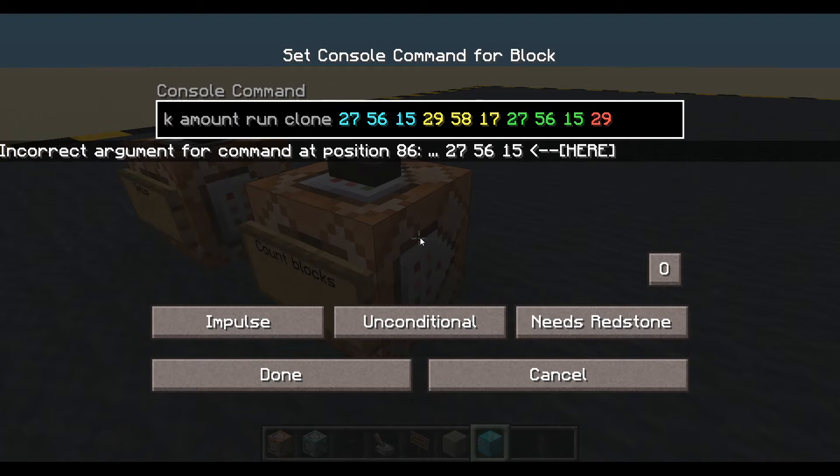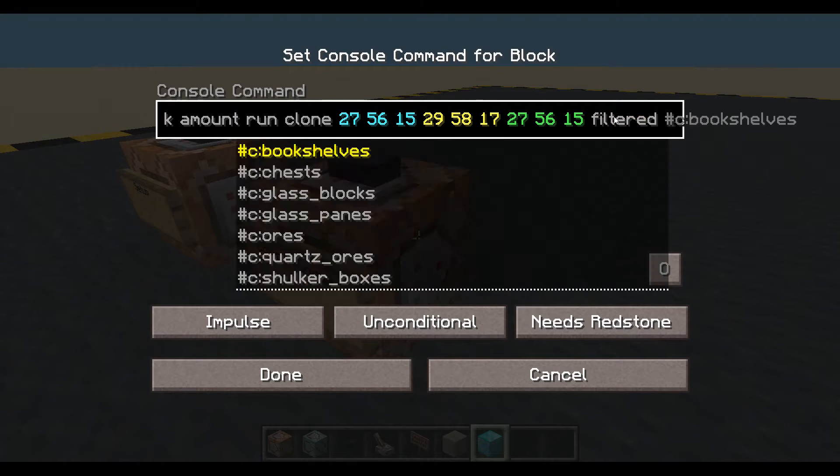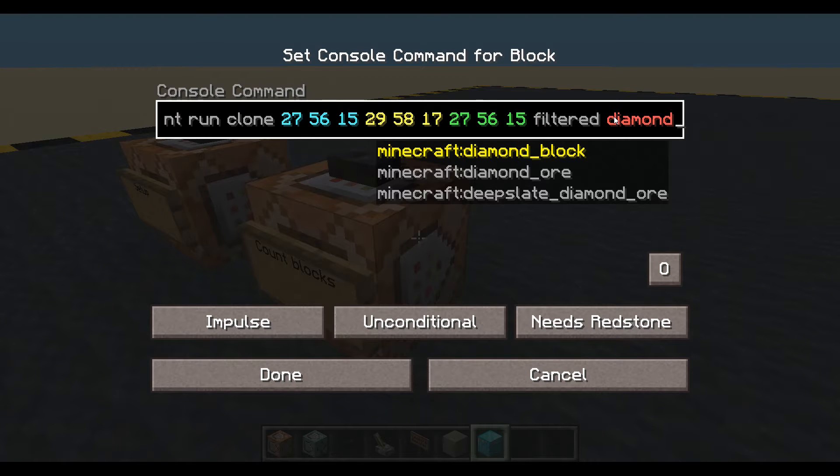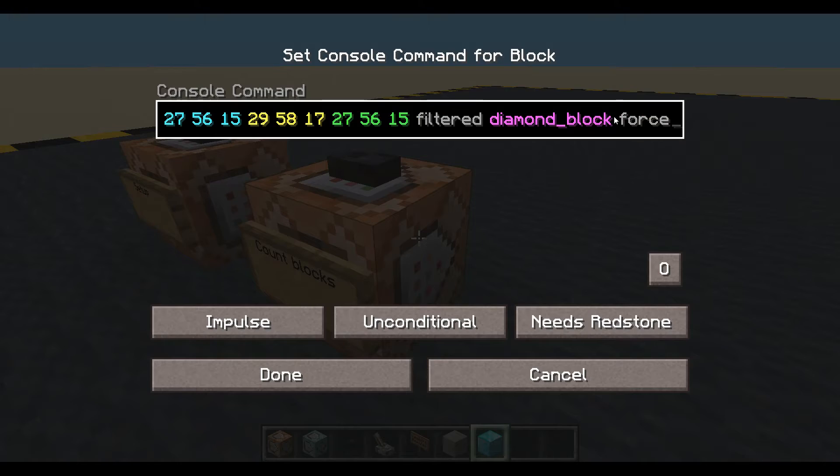The last ones are in red, I'm going to take them off. The first two sets of coordinates — that's the area we are looking in. And the last set of coordinates is the target area. It's a bit strange because we're looking in the same place. We're going to put a filter on it: filtered for diamond block. We're going to put force on there.